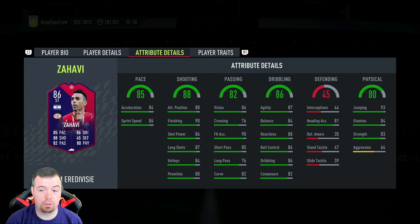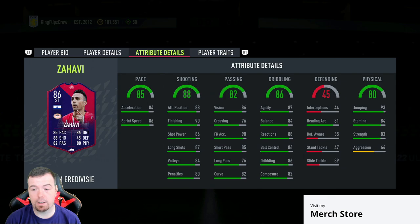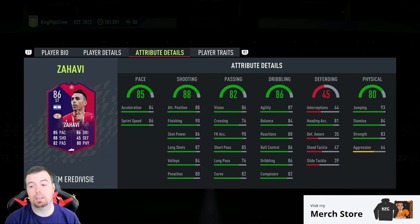84 acceleration, 86 sprint speed, 88 attacking positioning, 90 finishing, 86 shot power, 87 long shots, 84 volleys, 87 penalties, 86 vision, 76 crossing, 93 FK accuracy, 85 short passing, 76 long passing, 82 curve, 87 agility, 84 balance, 88 reactions, 86 ball control, 86 dribbling, and 82 composure.